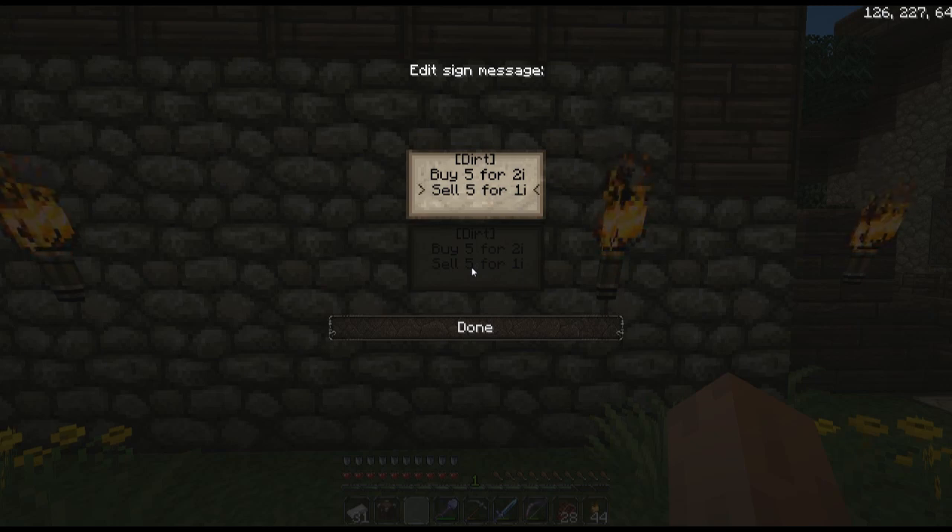Basically just cleaning out your shop. So just be aware of that — your sell price wants to be higher than your buy price, which is obviously reversed when you're writing the sign because you're writing it with the customer in mind. So when you put 'buy five' it's actually you selling five, meaning your buy line has to be higher than your sell line.